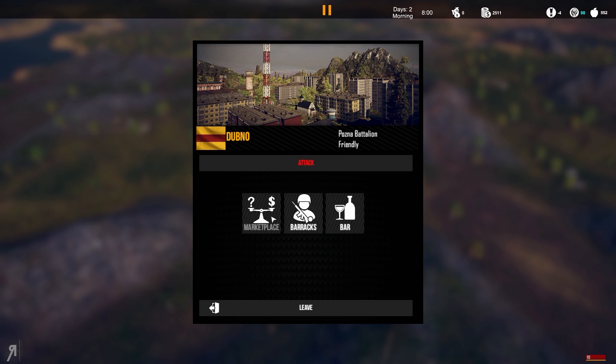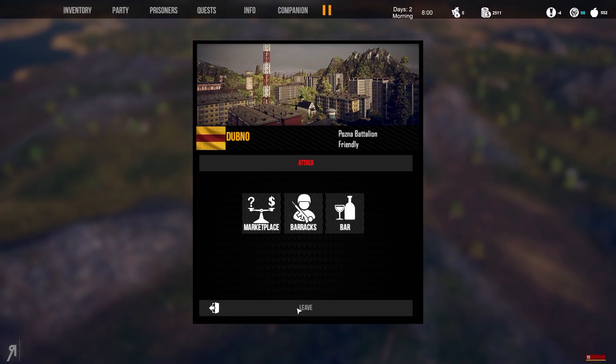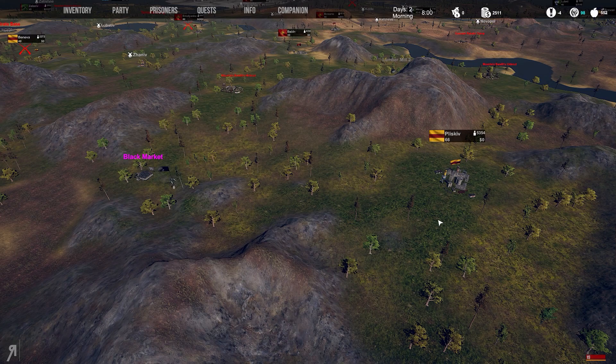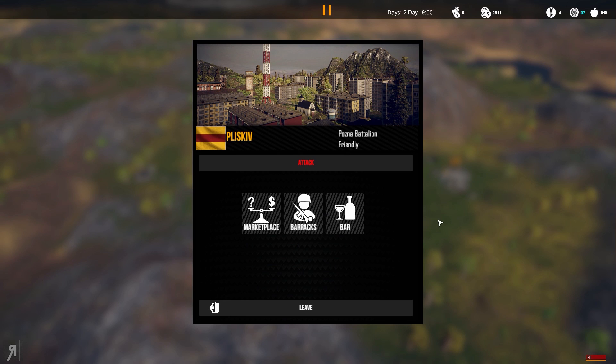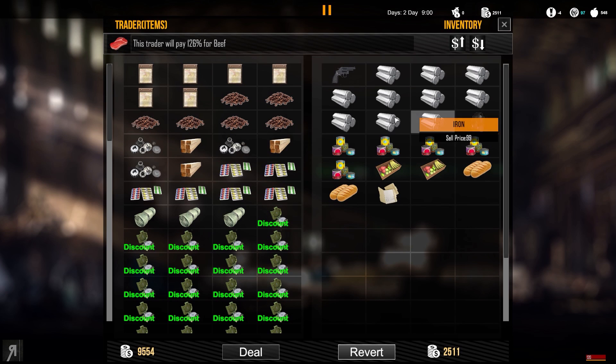Let me see if they have any iron here — it's highly unlikely, and apparently they don't. There is another town in Posner territory so we'll go there. Someone was kind enough to tell me you can actually speed up the game by holding Y — you can see it right there. That's actually really cool; I was missing that for quite some time.